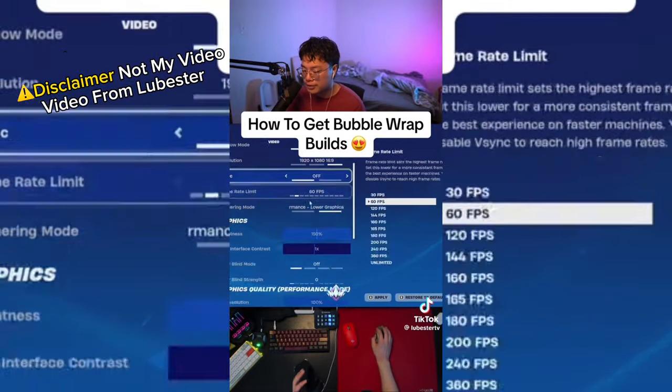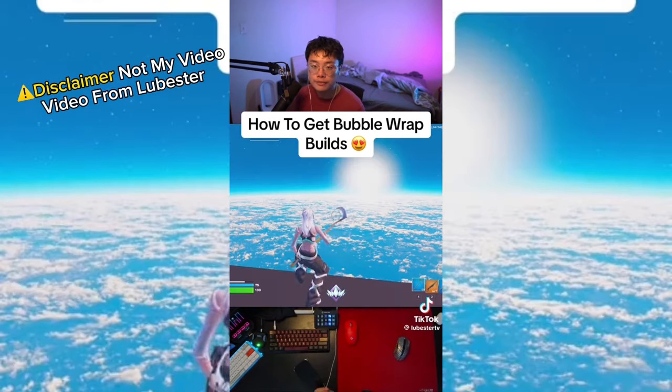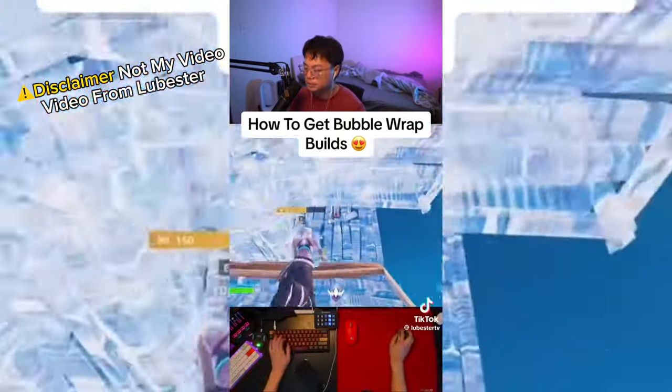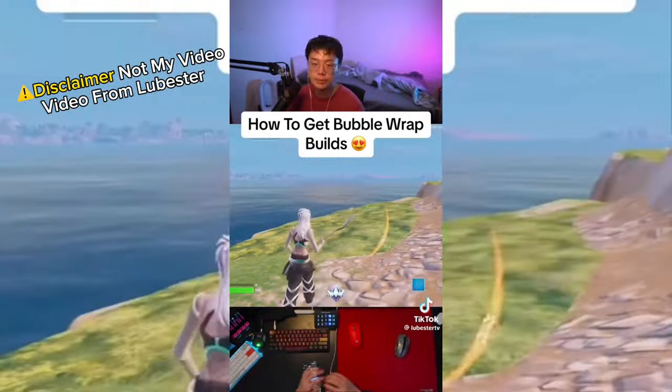In the Fortnite settings on the first tab, scroll down till you see View Distance — you want to leave this on Far or Epic — and have Meshes on High, then hit Apply. Once you have done all that, you can load into a creative map and you should have bubble builds.